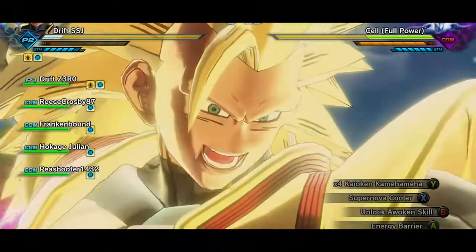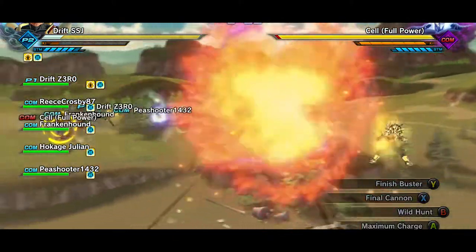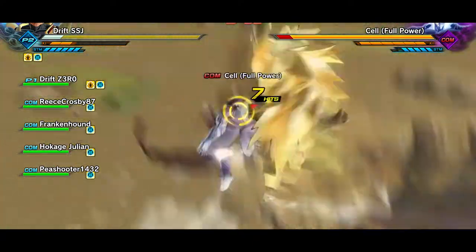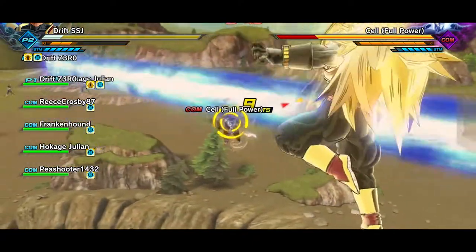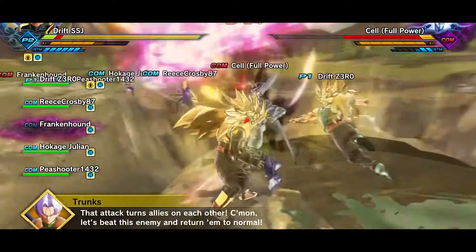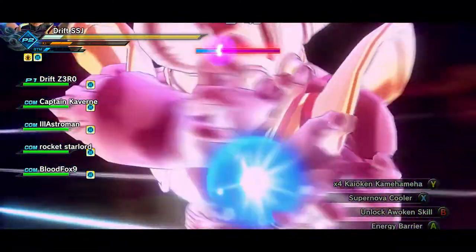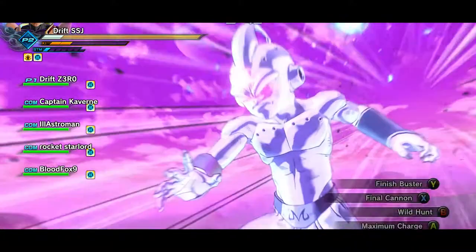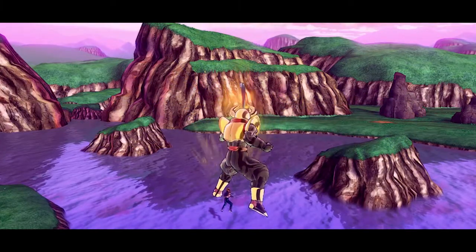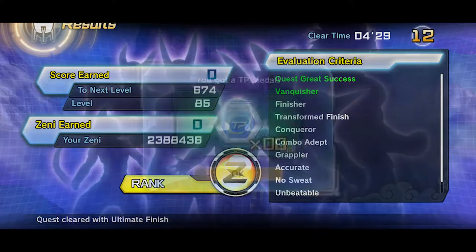Other than just showing you guys what this is, this is basically the best way to farm TP. There are certain experiments that will get you more TP — the higher the number of experiments you're on, the more TP you get. At one point there's a way to get 16 TP per expert mission run. The highest I got to was 10 in this video because I forgot to record the other one.